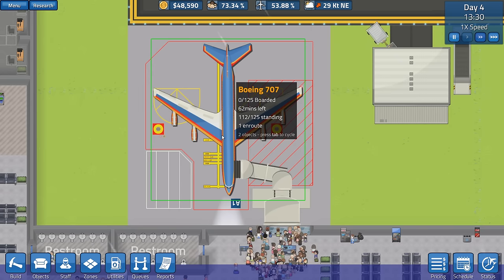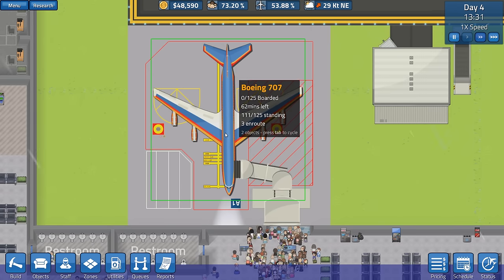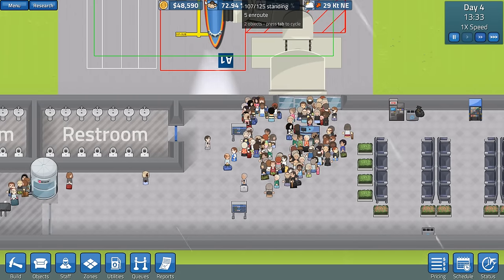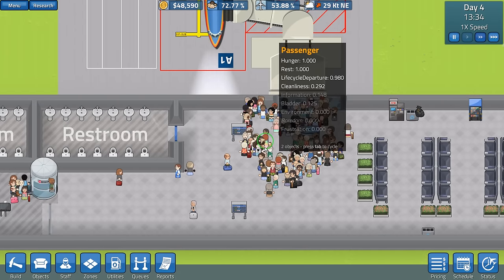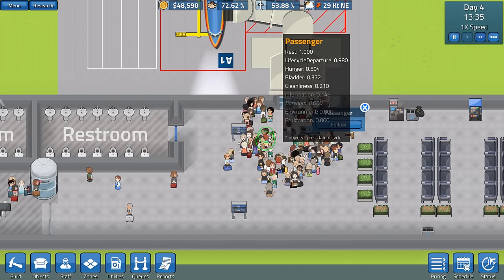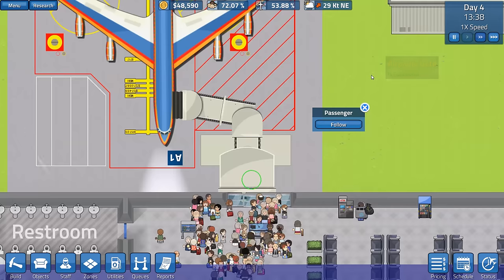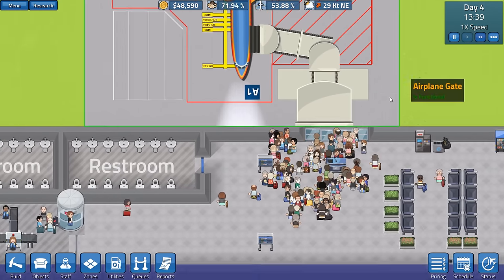Man, this takes so long to board. Zero — so 62 minutes left. They're going in. The happiness drops quite a bit, doesn't it? Bladder, information, rest — basically they don't like standing around. That's the thing.